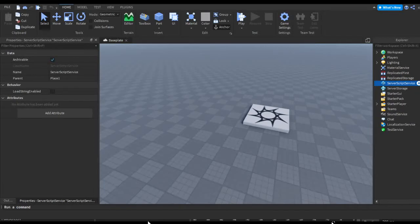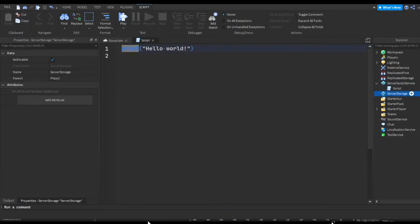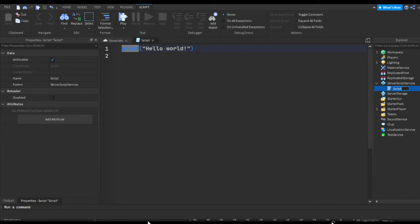In ServerScriptService, hit the plus, we're gonna insert a script. I'm just gonna rename the script to 'ls' for leaderstats. I'm gonna remove the basic part of the script and do game.Players.PlayerAdded:Connect(function(player)) — this fires when the player joins the game and attaches them to a player variable.